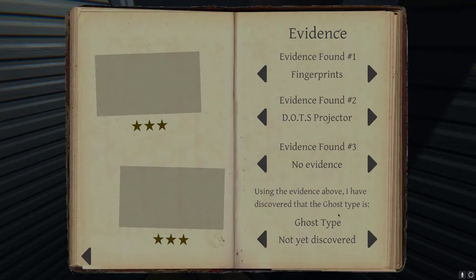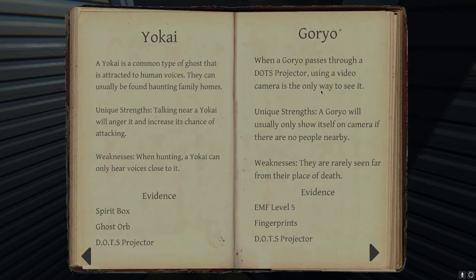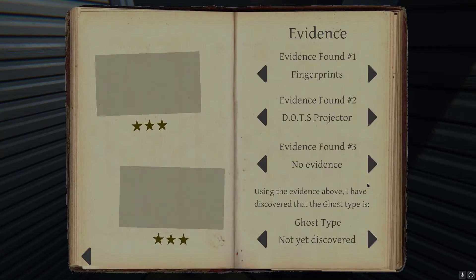We have dots and fingerprints. Is it a Goryo, Banshee, or Phantom? A Goryo will only show itself on camera, so it's not a Goryo because we can see it without a camera on the dots projector. It's not EMF 5, so it's definitely not a Goryo. So it's a Phantom or a Banshee.